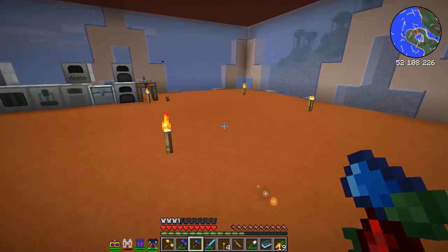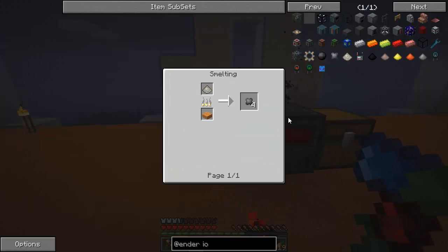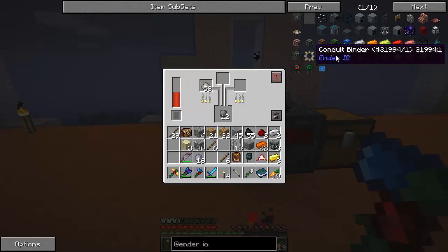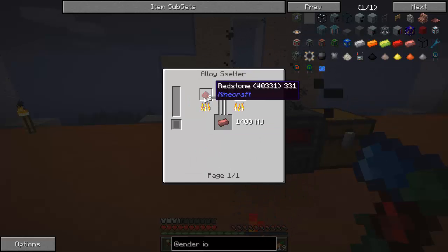Let's use this crafting table and make some of this conduit binder composite. Let's do a full stack and then smelt. Smelting is the only thing it does. That's about the normal speed of a furnace, I'd say — maybe a little slower. That's going to give us this conduit binder, which we use for pretty much all the piping things: fluid conduits, energy conduits, that kind of stuff. Now we need this conductive iron, which is smelting iron with redstone. Let's set that up — iron and redstone.